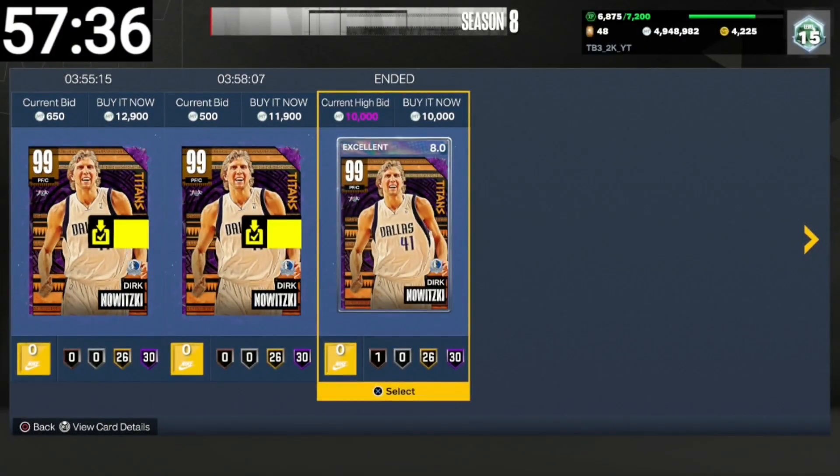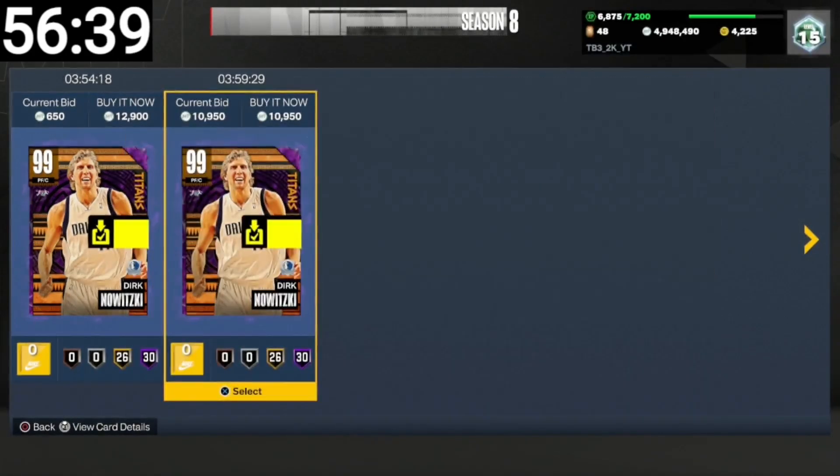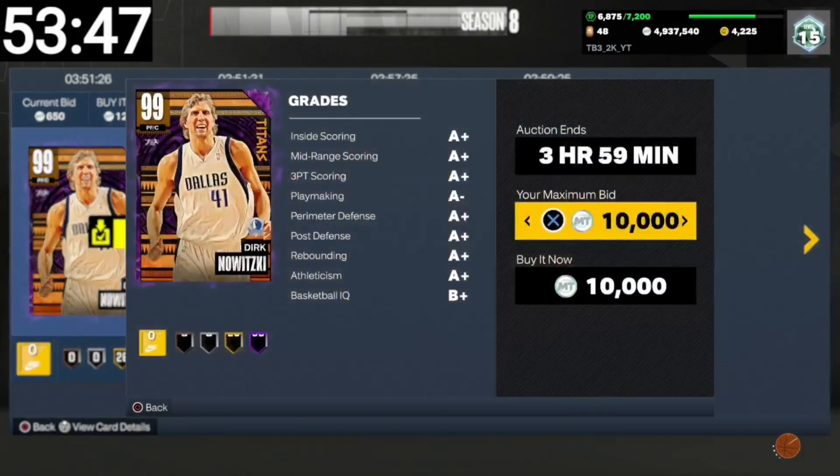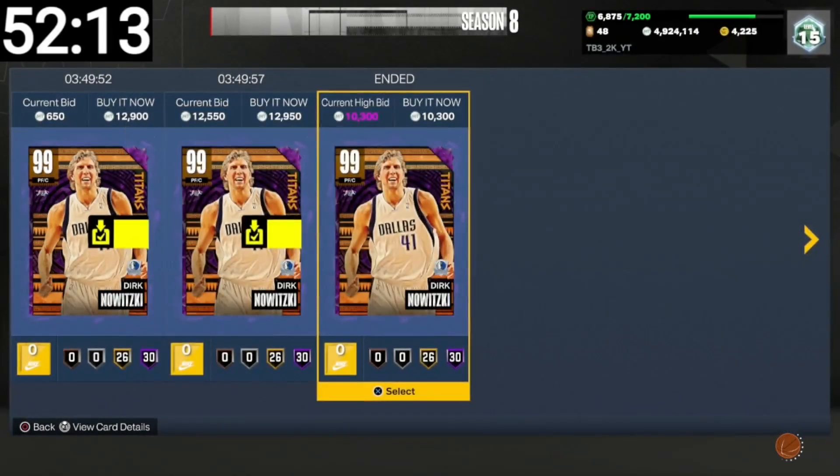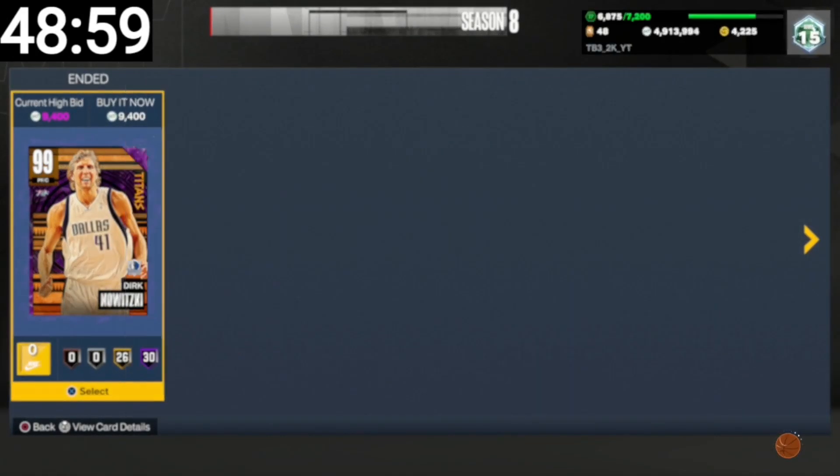We got a Dirk Nowitzki for $10,000 MT. That Dirk's a mini snipe — he goes for $13,000, got him for $11K, so $700 profit. Another Dirk for $10,000. Dirk Nowitzki for $10.3K. Dirk Nowitzki for $9.4K.